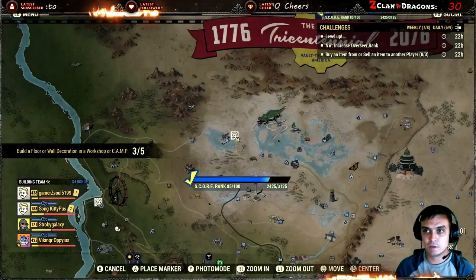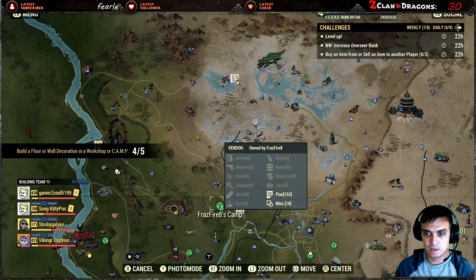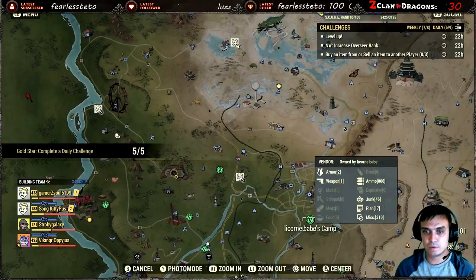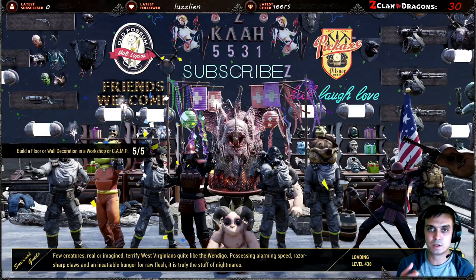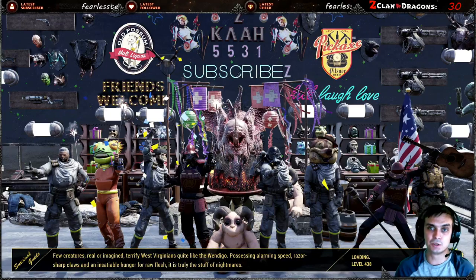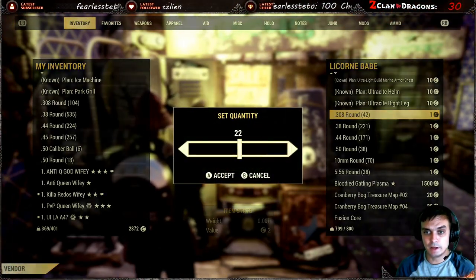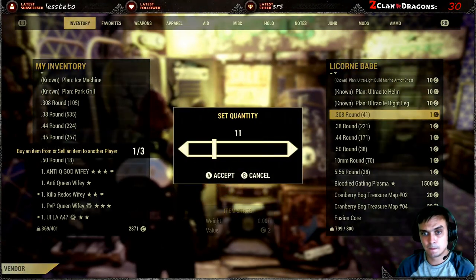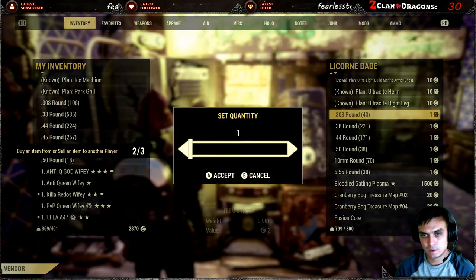The final thing — as I mentioned, just go to any camp that has ammo. You can buy three bullets individually — one bullet, one bullet, one bullet. Three transactions and you'll get your score. So you just find whatever vending machine and do three transactions: one, two, three. Done!